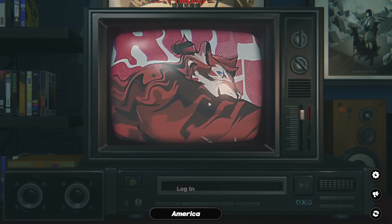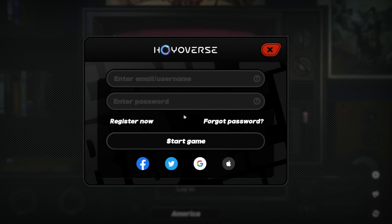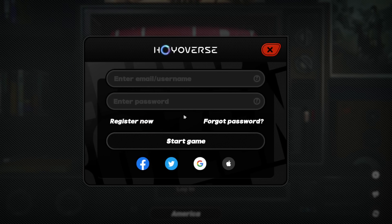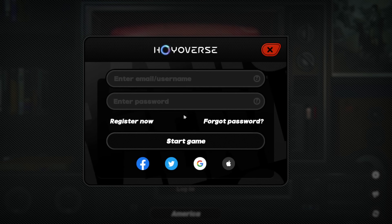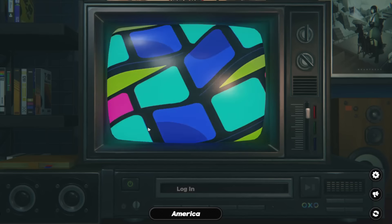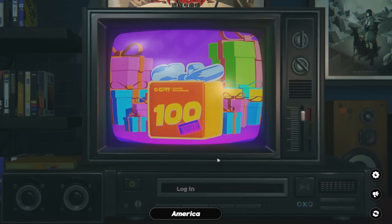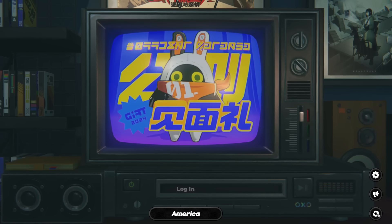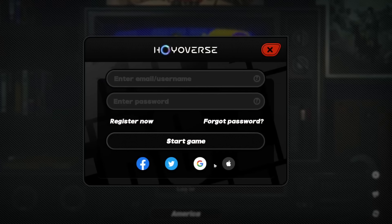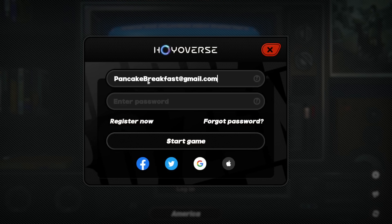When you first come into the game you'll see the initial screen. If you've already done the tutorial and your pulls didn't go well, the game will automatically try to sign you into your previous account. To reroll or log into a different account, go to the bottom right and click the button to get back to the login menu.